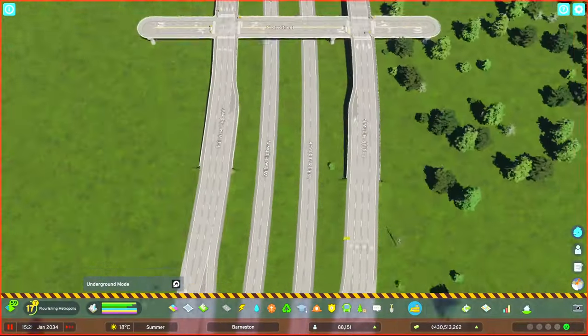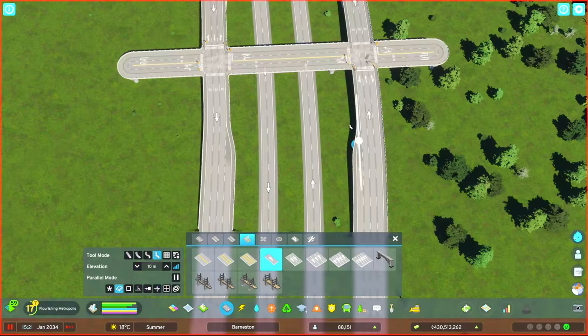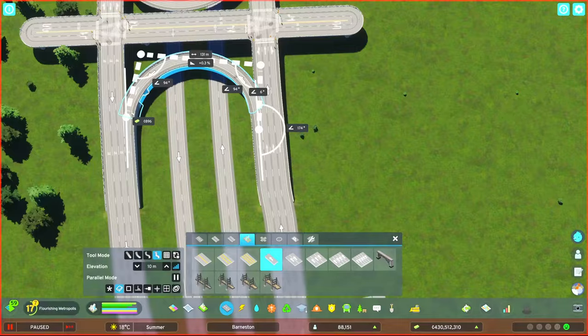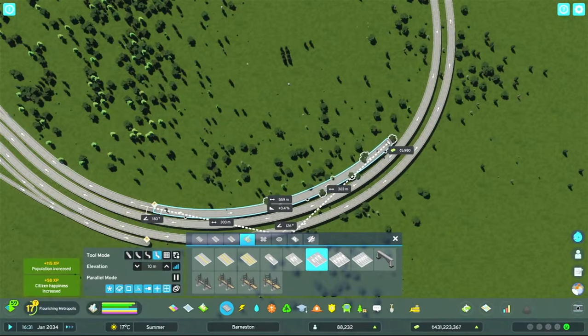Let's redraw the curves here. I couldn't leave those roads hanging, so let's get it hooked up to the big interchange.